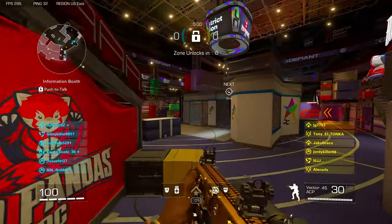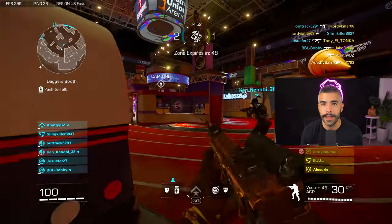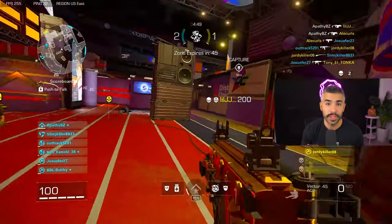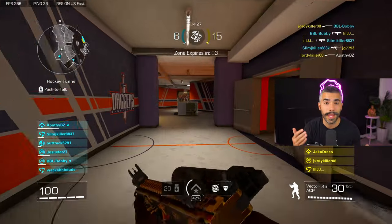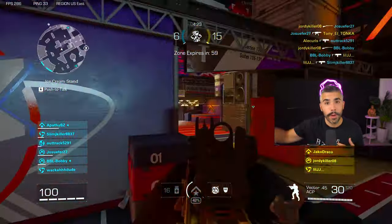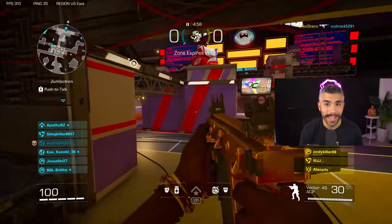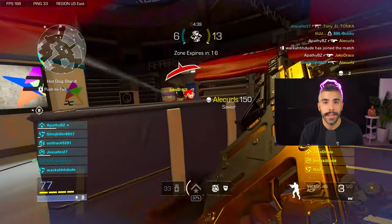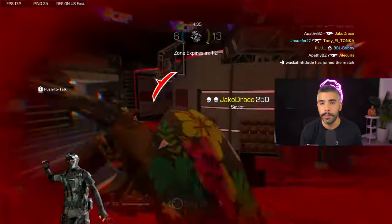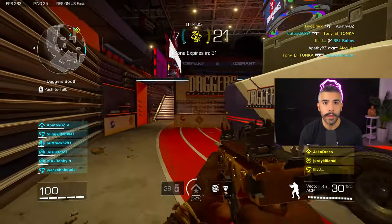That brings me to tip number two: use these two specific movements the most when playing. The first is the slide cancel. Slide canceling is very easy — you just slide, jump, and aim in. You can use this movement just to maneuver around the map: slide jump, slide jump. When you slide cancel around a corner and there's somebody there, you're ready for the gunfight. This is the number one way to engage in gunfights — it's so effective that you can usually catch opponents off guard and take them out. Make sure to slide cancel and engage gunfights this way as much as possible.